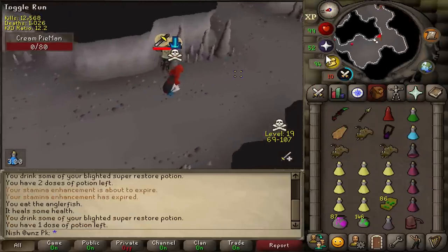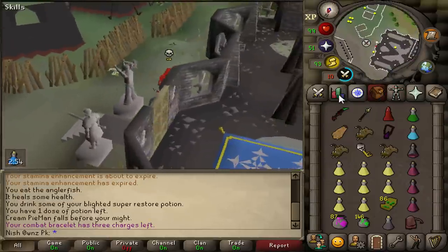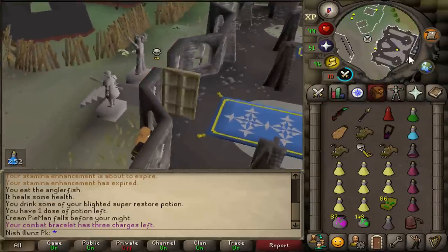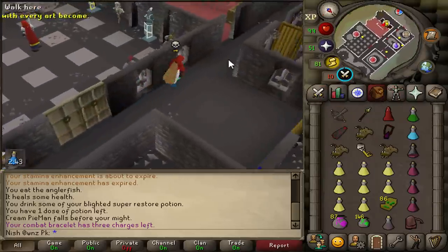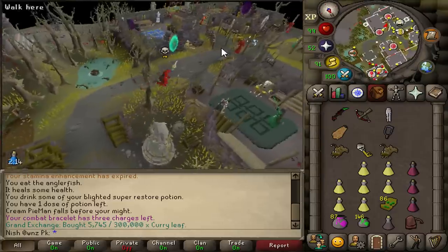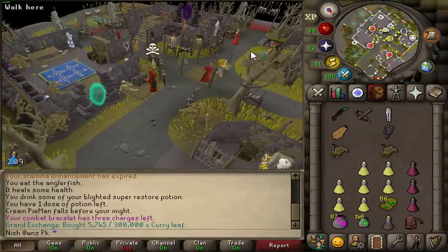There it is. Let's go. The spec actually hit though. I'm not going to lie, bro. Even though Jagex buffed it, I think it's still worse than a DDS. I've been specking a lot of pures today so far and I feel like the DDS would just hit better. What's the loot going to be though? Should get some ether. 700k.